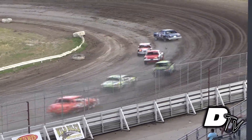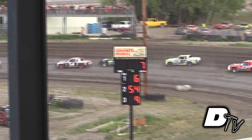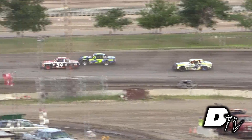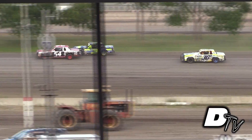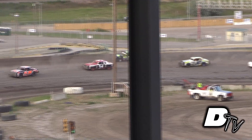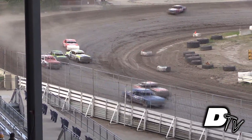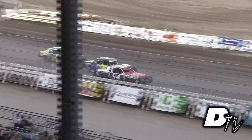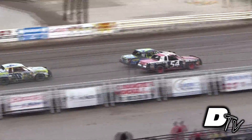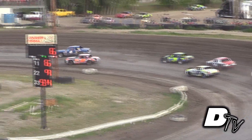Brandvold is out front with seven to go. Katie Ruby is going to jump past Chris Seekings up into that number two spot — she's got her sights set on the number six car, Brandvold. Seekings running third in the 54. Tomlinson up in the marbles in the 3T; he now dives down on the inside of Seekings and tries to grab that third place spot, and he does successfully as he takes it into corners one and two.